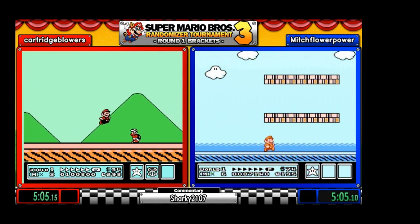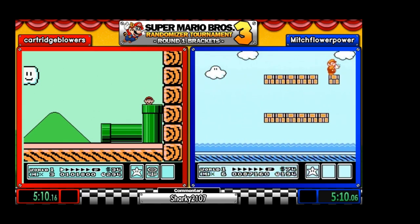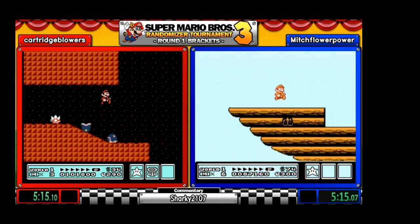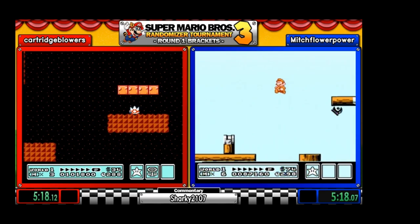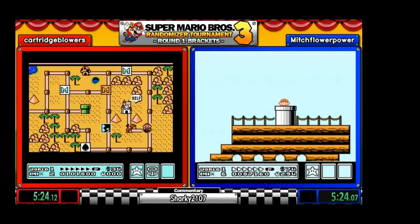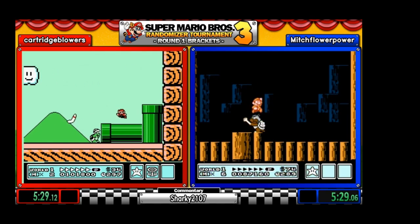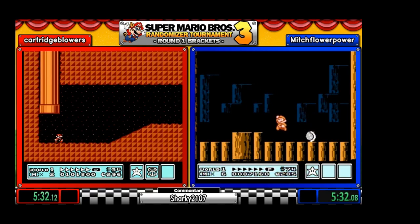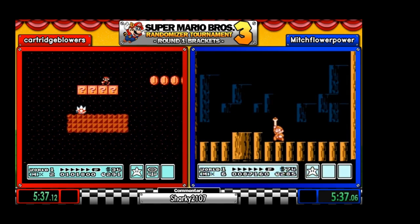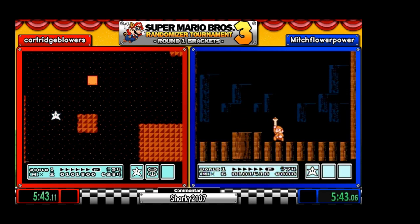And our first airship is the first one. Let's see what Koopa we got — Morton. Standard three HP for him. Koopa Kids can have an HP range between one and five. Two random Koopas will produce the earthquake.